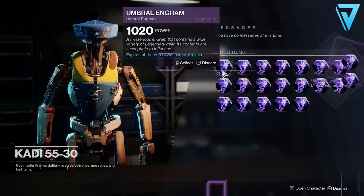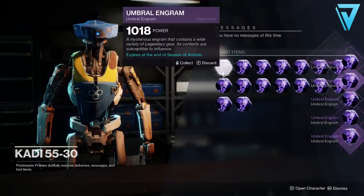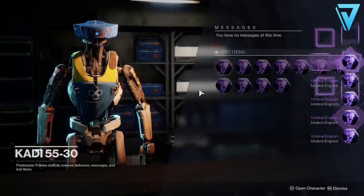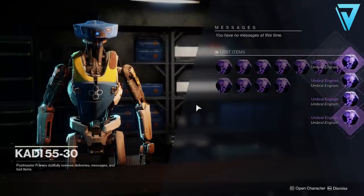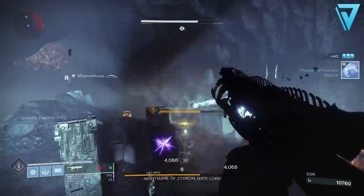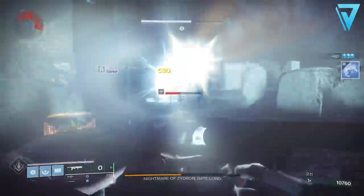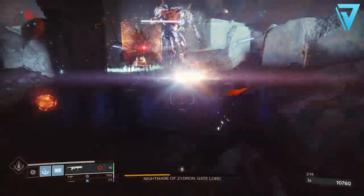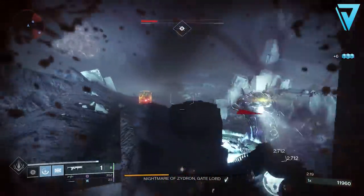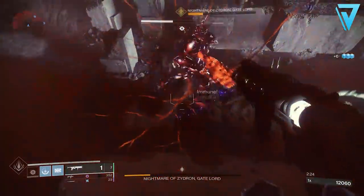A six to seven hour AFK session will grant you roughly 31 engrams and the relevant materials you need to focus in on those. For every batch of 30 engrams I was handing in, I was increasing my power level roughly between eight and ten each time. And if you can perform this multiple times per day, you can increase your power level exponentially above what you should be able to based on the milestones and pinnacle drops currently accessible in the game. So there we have it — that is the insane AFK farm that allows you to get unlimited umbral engrams alongside the altered element you need to focus in on armor and boost your power level towards the seasonal cap.